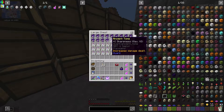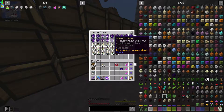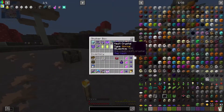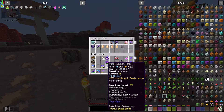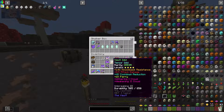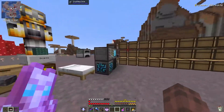I do have a bunch of tomes: power, smite, unbreaking, extra breaking, extra feather falling, impaling, luck of the sea, fortune, extra sharpness, and extra thorns. Once we start getting into end-game gear and a piece I really like, I'm gonna start throwing those on it. Let's grab our armor and take this stuff off. Oh, I need to put some shards on that — I forgot.